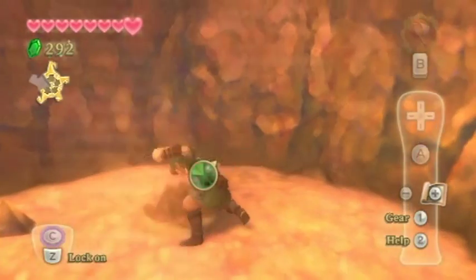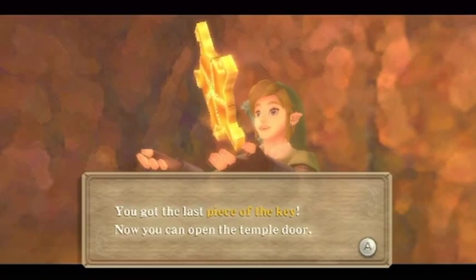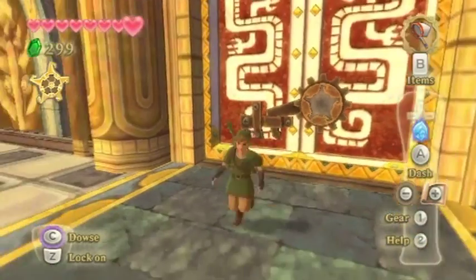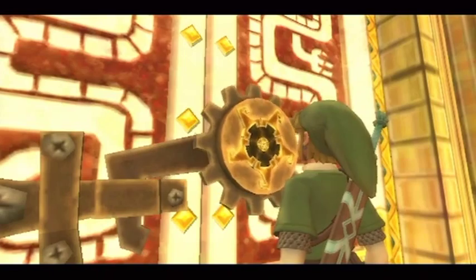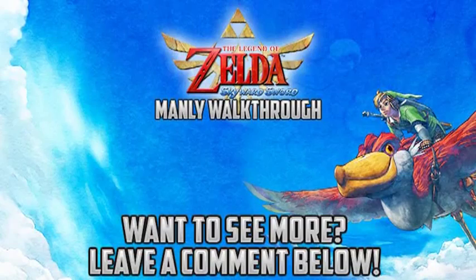Look at that — we got the last piece of the key! Now we can go on to the temple. Just set your key in the door and we're gonna move on.